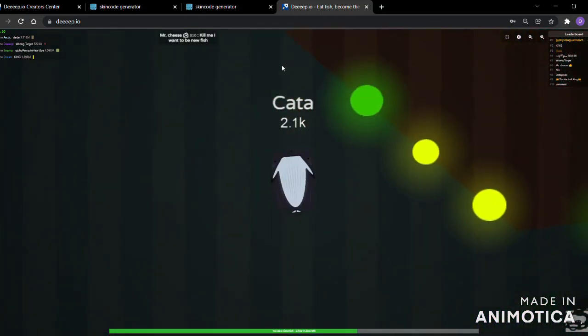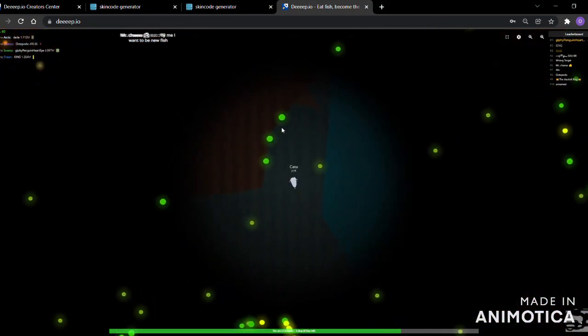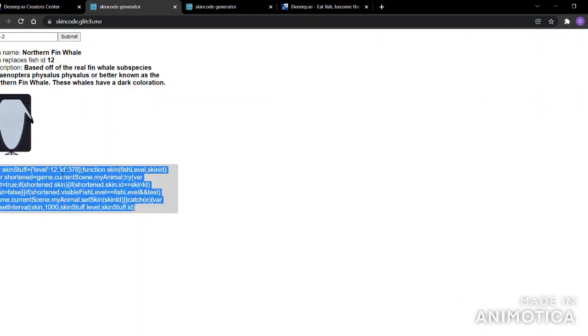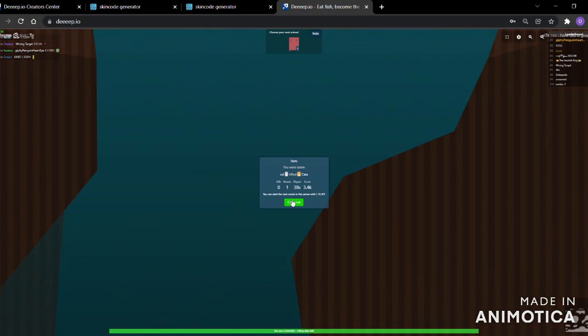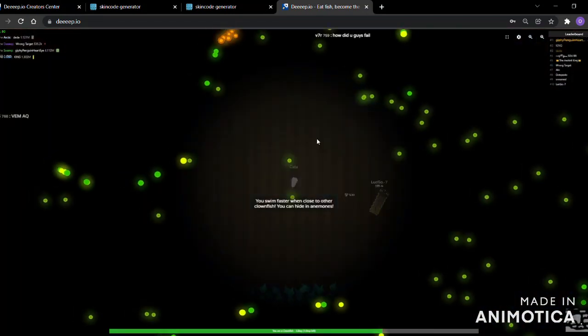Let me explain that more clearly. Where it says 'level,' you go to the animal you want it to replace. It says level zero because I want it to replace clownfish. All I did was copy-paste the whale skin code but replaced the 12 with a zero — meaning instead of replacing my whale skin, it replaced the clownfish. So you can use skins for other animals. Look — I'm a tiny whale!